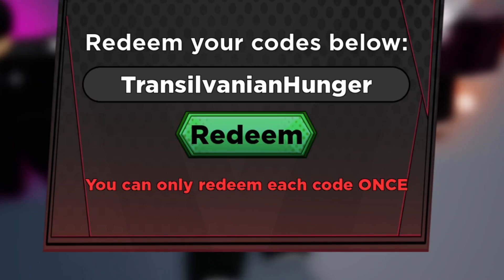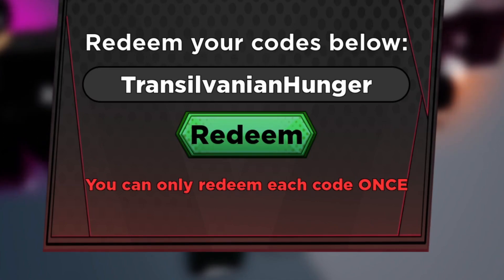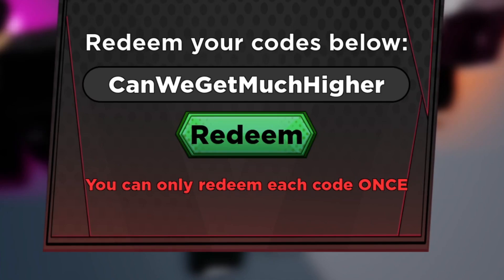Make sure you actually use these codes as soon as you type them, because your timer is going to run out — your coin multiplier might expire. What you can do is write down all the codes, finish watching the video, and then redeem them all at once, so your timers don't run out while you're still watching.